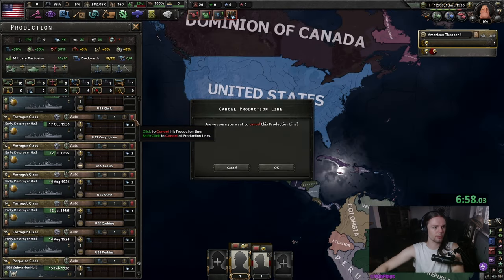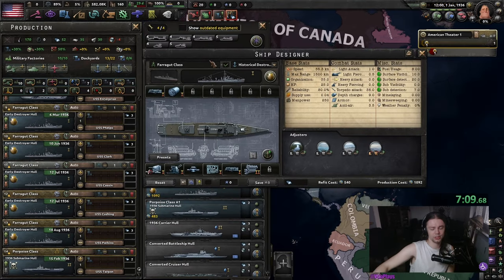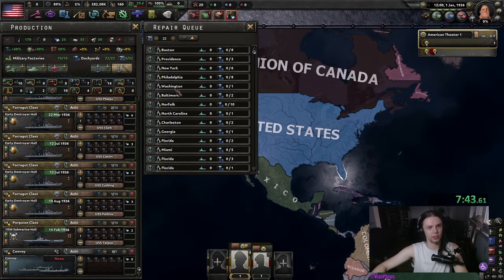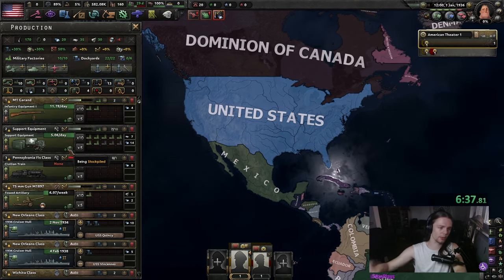As for Navy production, I'm going to cancel everything that's not about halfway finished. I wouldn't ever use this destroyer, but it's almost finished so for a screen, that's fine. We're also going to put five dockyards on convoys and max out our repair queue. For now, I just checked most of this on support equipment so we get a little bit of production efficiency, rather than producing crappy interwar equipment we don't have any use for.